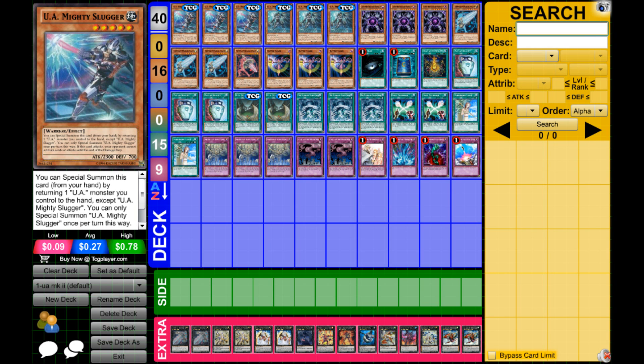It's nice to have some options so I run Double Number 61: Volcasaurus — wait, Double Mecha Phantom Beast Dracossack — actually I run Double Constellar Ptolemy M7. You can use it to stop an opponent's monster, trap, or normal spell effect and potentially pop an Artifact if you've got one in your back row, or a dead Call of the Haunted or a dead Soul Exchange. It disrupts your opponent's plays quite a lot.